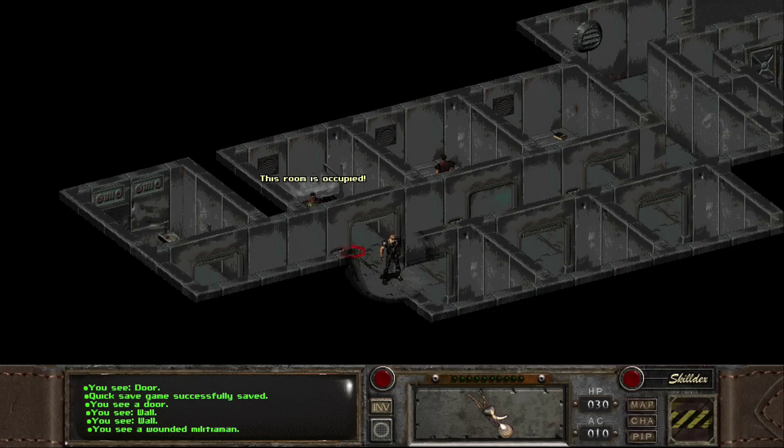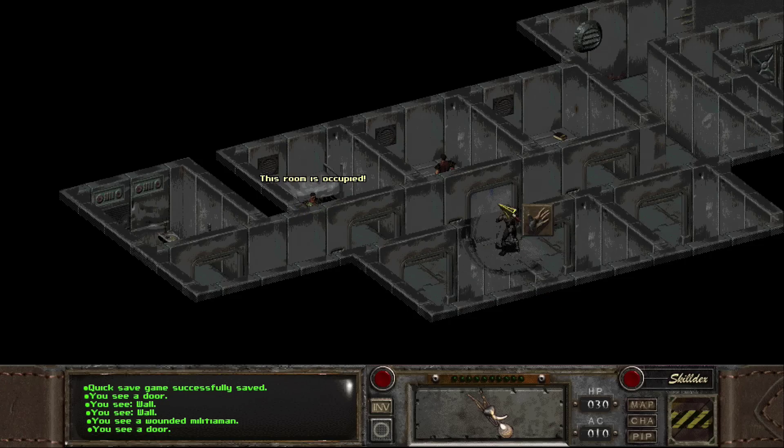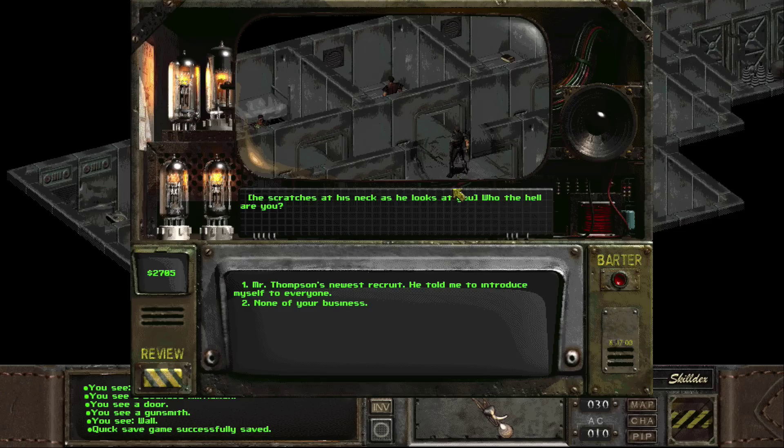"This room is occupied." Even if I'm outside, you still won't let me talk to you. So this guy is a gunsmith. Let's just say, before I talk to him: he scratches at his neck as he looks at you. "Who the hell are you?"